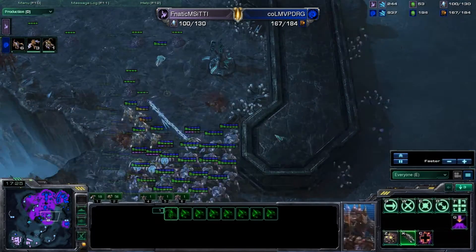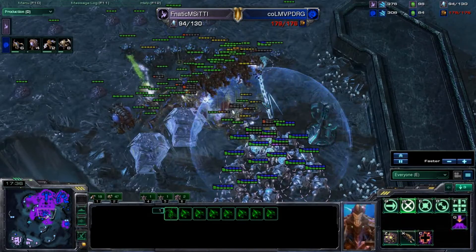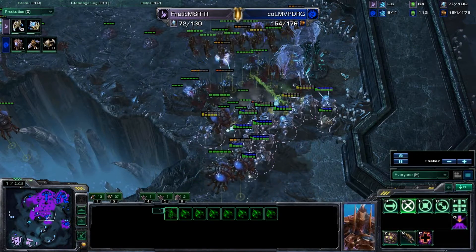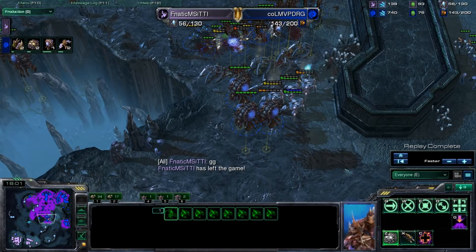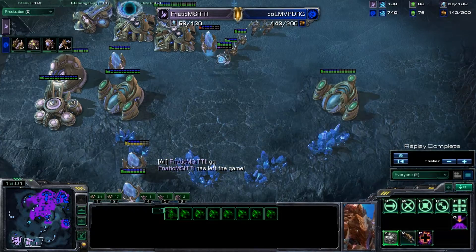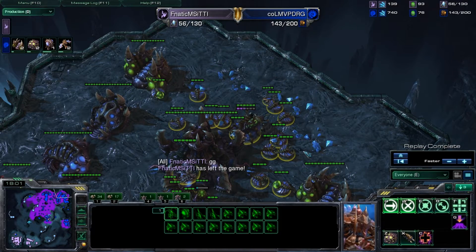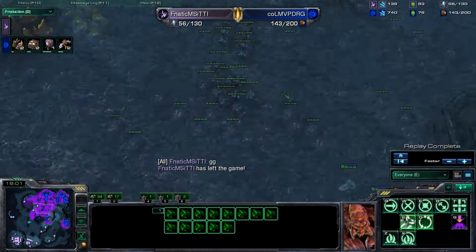TT1 has no knowledge of that base over here. He is clearing out creep, doing the best he possibly can, but his mining is just really bad — about one-third that of Dong Raegu's. Here comes the main engagement. The Mutas and Roaches are all pressing up. Nice forcefields to zone out the Roaches, but they just burrow underneath and come right into the Stalkers' face — it's just too much out of Dong Raegu. Good game. Replay complete. Dong Raegu really punishing TT1 once again — it was just because TT1 had too much space to cover at his natural expansion. TT1 got caught off guard, got his warp prism caught. Dong Raegu researched burrow and burrowed his drones, so the harassment did nothing. TT1 was kind of out of avenues and Dong Raegu shut him down at every turn. Very fantastic play there out of Dong Raegu.